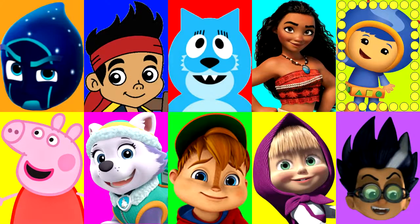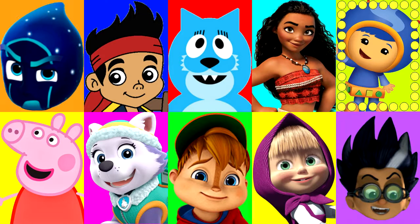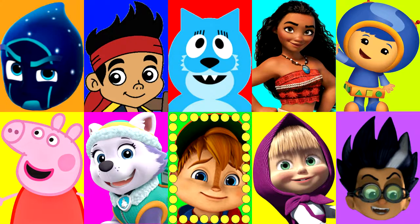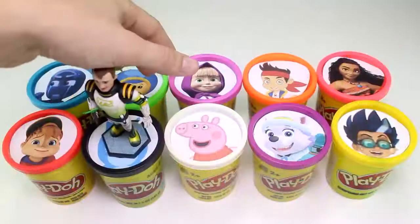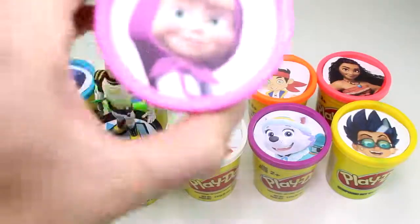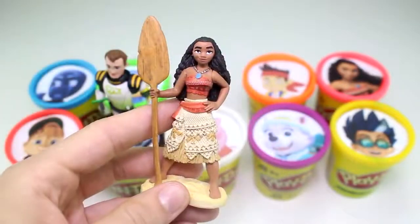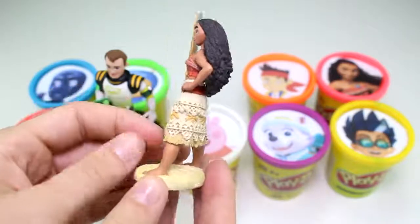Let's keep playing and see which character it will land on next. Look at how fast it goes. And stop — it landed on Masha. And here we have the dark pink Play-Doh cup. And Masha brought us Moana from the new Moana movie that's coming out this year.